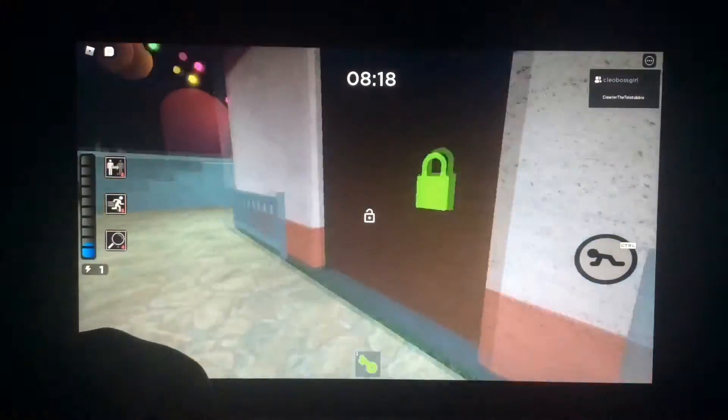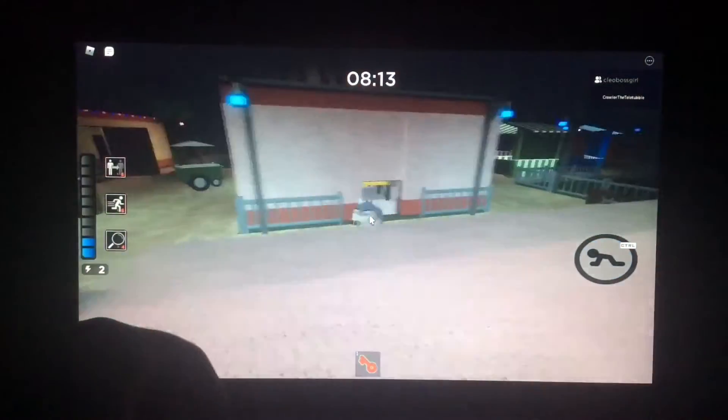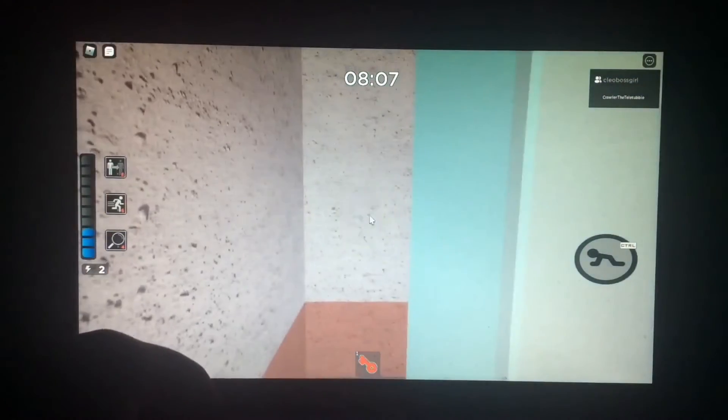I don't even know where the orange key is. It's in the roller coaster. Oh my god, I can't even get the paper because Cloudy's in my way. Move, Cloudy. The paper should be right here beside the locker.